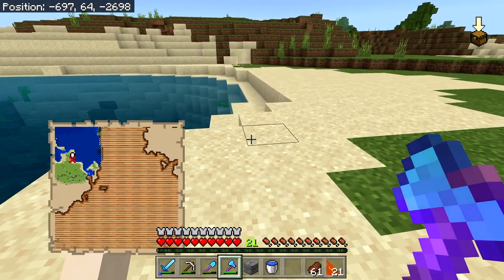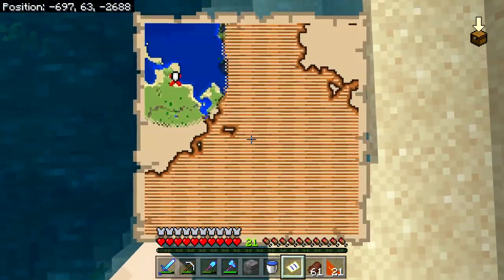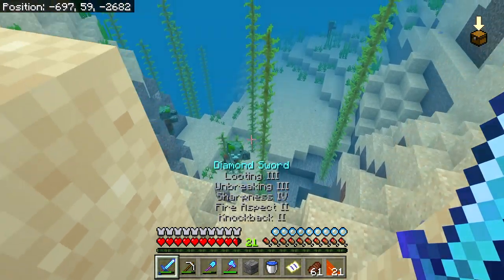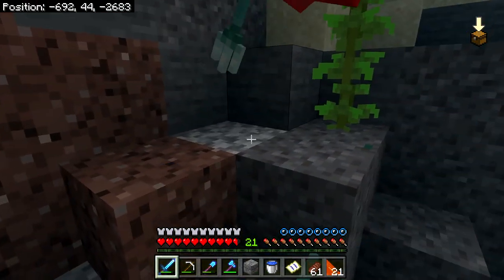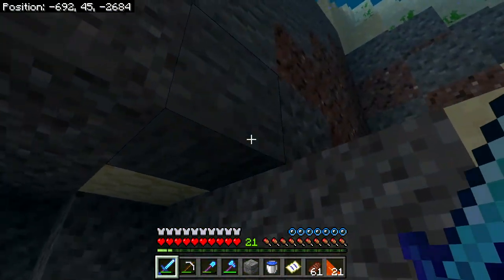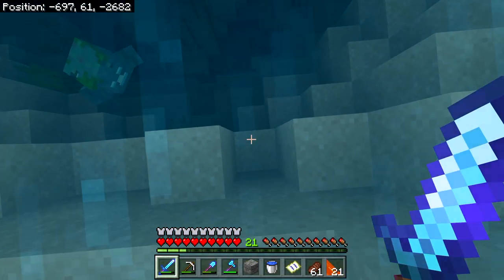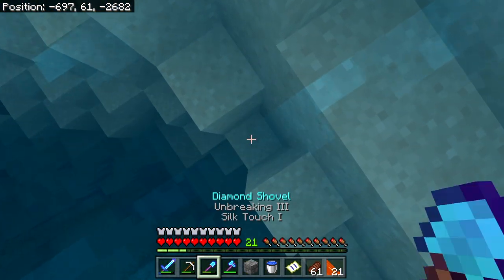Once I get really close to the X on the map — oh, it's right by the turtle, wouldn't you know. We're going to put the map in our off hand so we can really know exactly where we need to be, which seems like it's right about here. Here comes a drowned — and he's got a trident. Okay, you have to die. There you go, now you're dead — that's fine, and now you're dead too. Okay, where was I digging? Here. There's another one — you really want to die just like your friends? That's fine. Let's see what we've got.